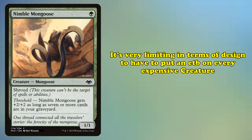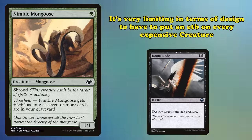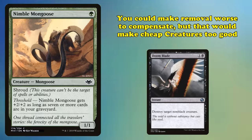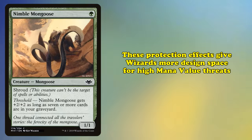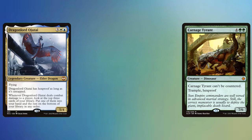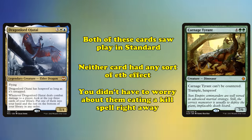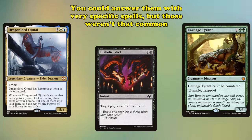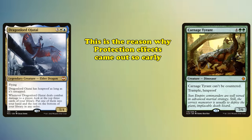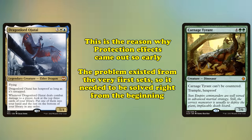Now that we've gone over all the theories surrounding creature design, we can return to protection effects. It's very limiting in terms of design space if every creature you print over 5 mana needs an enter-the-battlefield ability in order to not be made obsolete by Doom Blade effects. You could design all removal effects to be worse to compensate, but that would make small creatures too powerful overall. Protection effects give Wizards more design space for high-mana-cost threats. Good examples would be cards like Dragonlord Ojutai and Carnage Tyrant — both saw good play in their respective Standards, neither did anything when you played them, but you didn't have to worry about your opponent's Doom Blade the moment they came down. This is the reason why protection effects came into existence so early in Magic's design history.